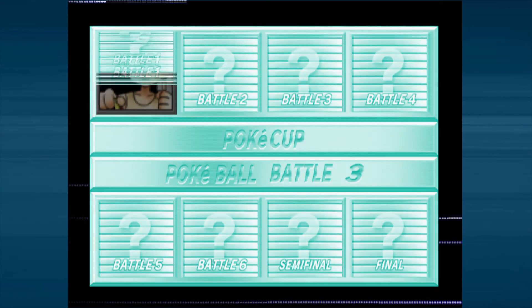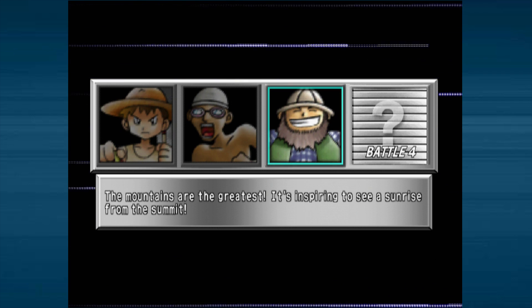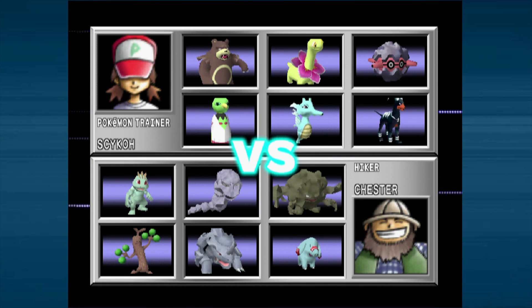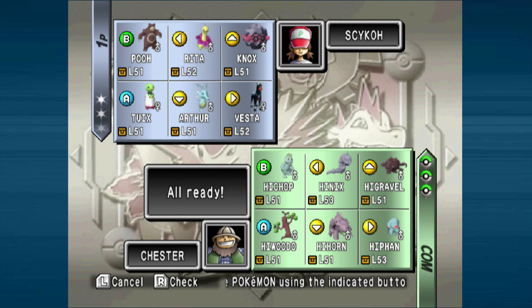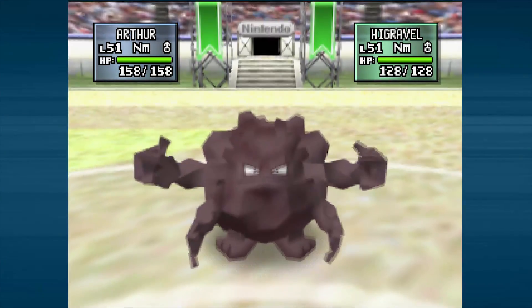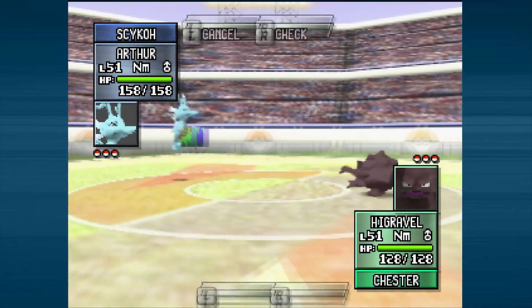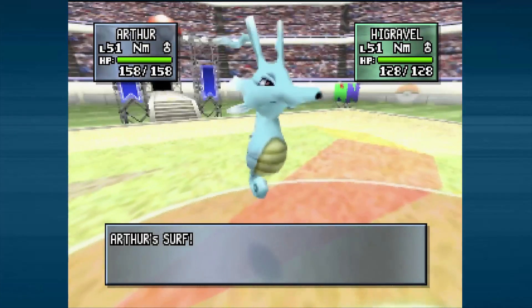I'll see how long the episode is by the time we get to the fourth battle. If it's under 10 minutes because we're just stomping, I might go ahead and finish the entire cup. We're up against Chester here — he's got some fighting stuff but mostly rock Pokemon. Let's start off with Arthur; we'll also bring Tuix and Rita.